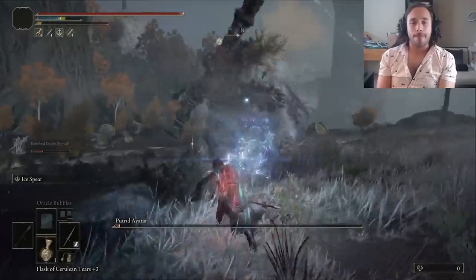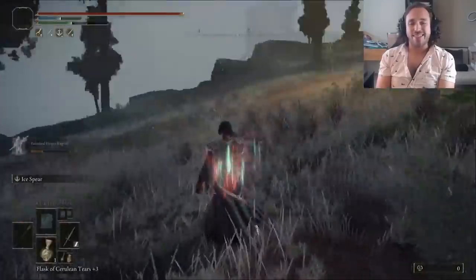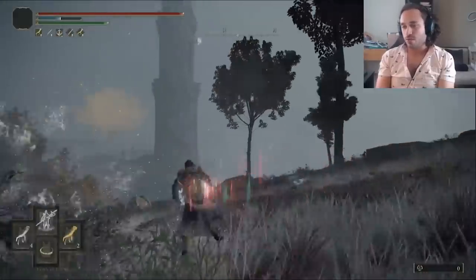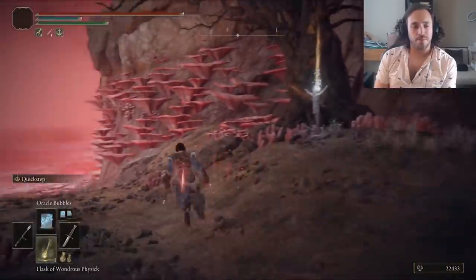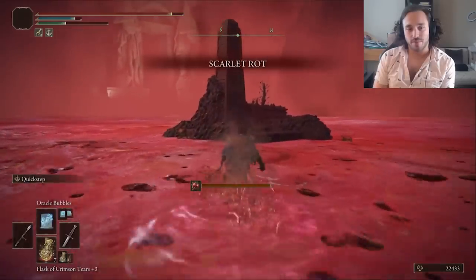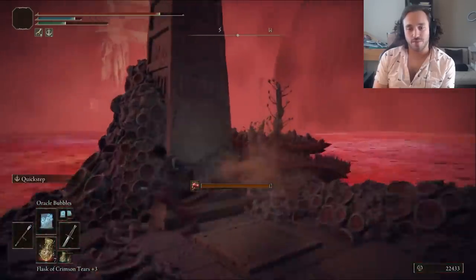That's like 150,000 runes, so it's not just enough for Aang — we also get a few levels out of it ourselves. I would like to use this staff though, so let's go get a spell that isn't useless. For that, we have to continue the Ranni quest, cross the Lake of Rot. Lots of slime in this section — makes sense, this is a Nickelodeon show.